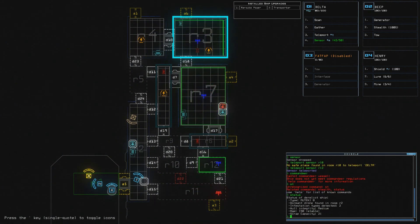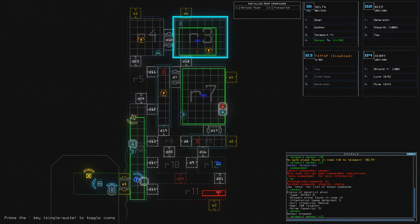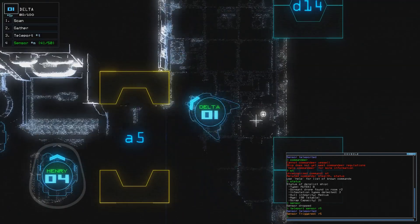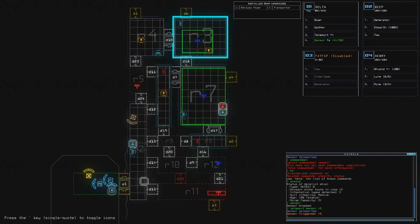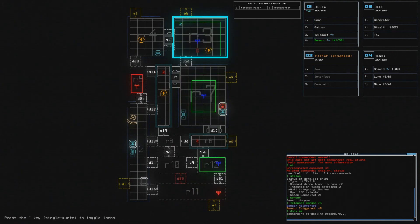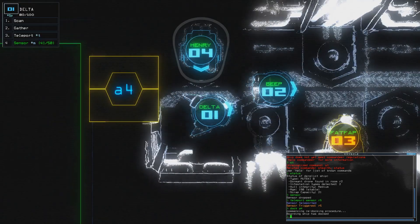Oh yeah, never mind. I would like to try those other rooms, but I don't know. Let's try another sensor — room 5 maybe? Yeah, there's stuff there as well, but it's probably just slime. If I could open… let's dock with A4, because it doesn't seem like slime is in that room. Let's dock there.